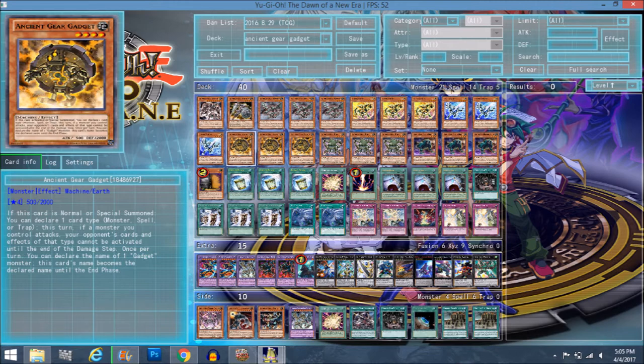Once per turn, Ancient Gear Gadget can declare the name of a Gadget and become that Gadget name — that's more relevant for the bigger guys. If you Machine Dupe him, the one you normal summoned or special summoned off another gadget calls monster, and the two copies from Machine Dupe call spell and trap respectively, letting you push for game. Your opponent can't activate any monsters, spells, or traps when you attack. If you're facing this deck, make sure you use your spells and traps beforehand to avoid confusion.